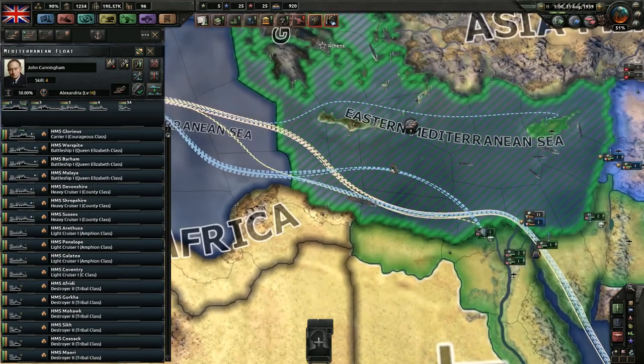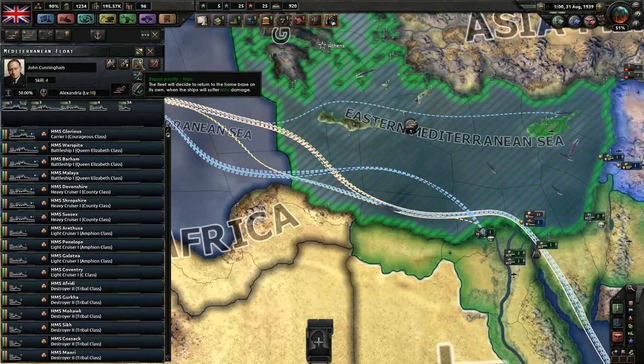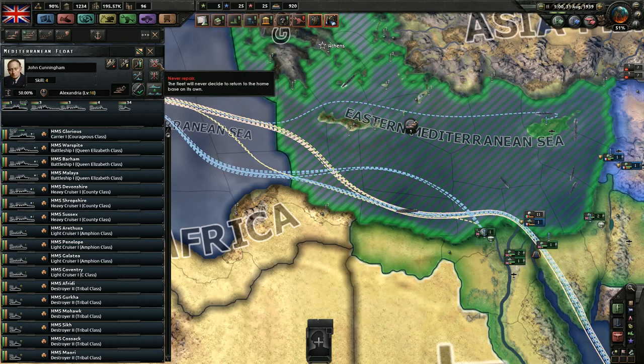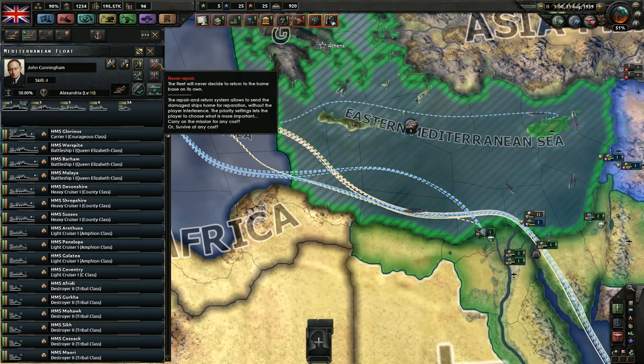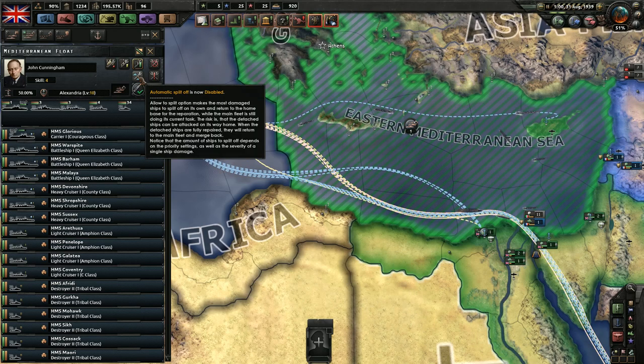What else can we do in this interface tab? You can also set your repair priority, which is exactly what it sounds like — how often the ships should go back to base and repair. You can even say never repair: stay out there, your mission is too critical. And if you wanted your fleets to stay out there indefinitely and only break off smaller groups to go and repair as they take damage, there is the Automatic Split-Off option. This will send your ships back to base to repair as they take damage.